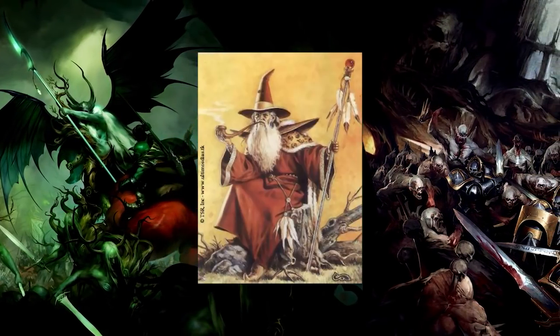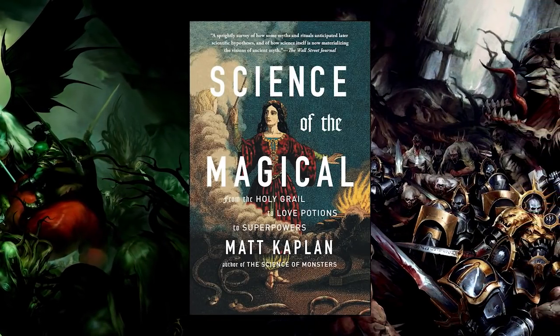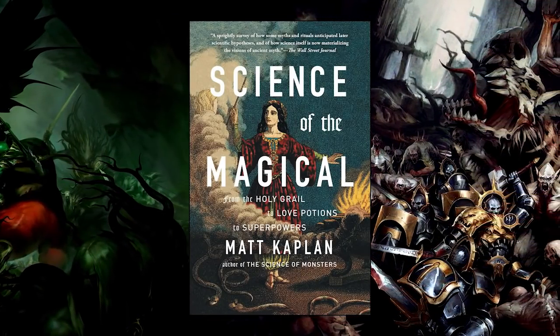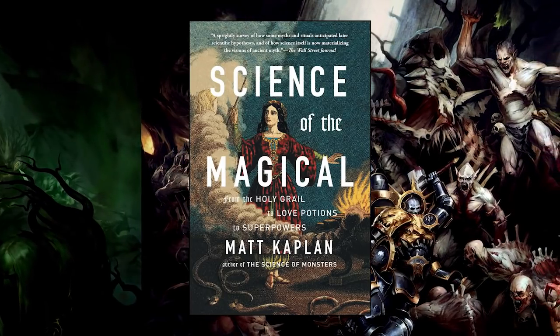Unbind bonuses are primo. If your army happens to have a good spell lore, then more the better. In general, teleports and movement stuff, d6 mortal wound spells, combat buffs and penalties, and movement debuffs are good. Almost everything else is like, why did they print this?